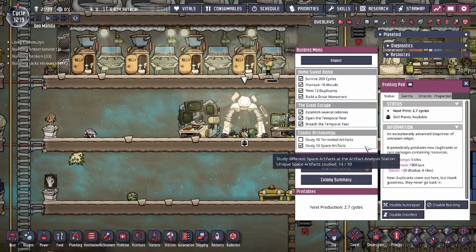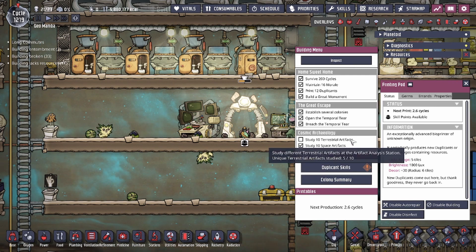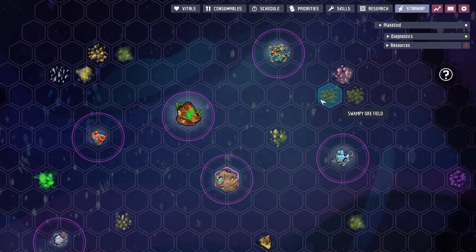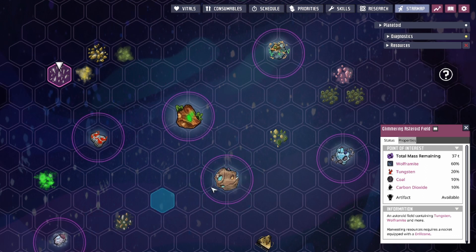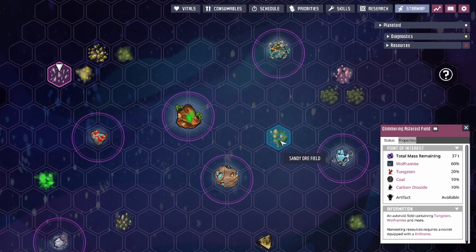The points of interest all have artifacts tied to them. There's an achievement where you need to grab 10 terrestrial and 10 space artifacts to fulfill the objective for the printing pod, unlocking one of the three cut scenes. Terrestrial artifacts come from inside planets or asteroids, whereas space artifacts are taken from points of interest. That means you have to hit up 10 different points of interest to get 10 unique space artifacts. Depending on whether you find clusters or not, you may need to make more or fewer trips.